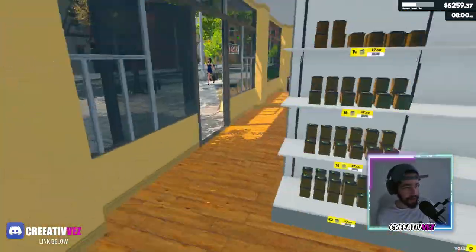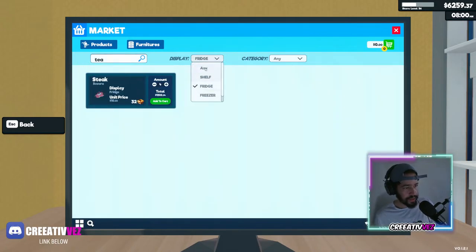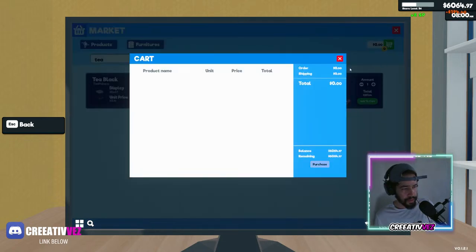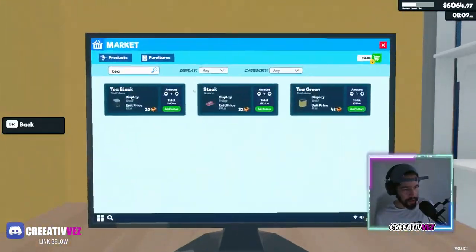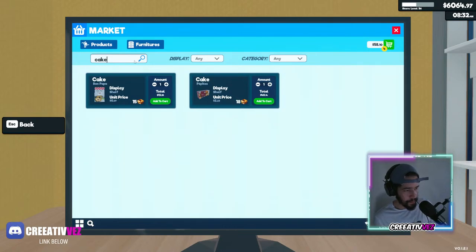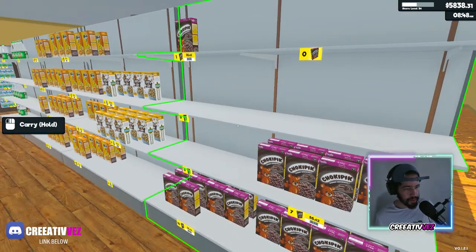We need to order tea. Black tea — four. What else? It's open — we're open for business. We need sugar and cake. Oh, we also have brown sugar. We got some cake. Cereal. Yogurt, cheese, okay.